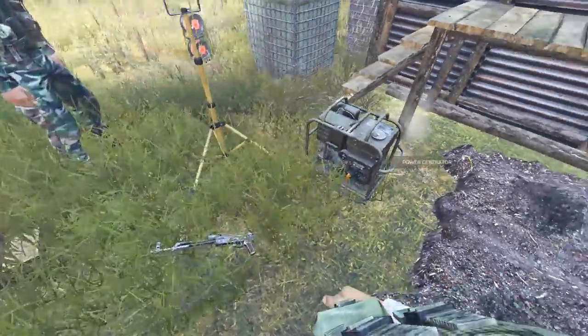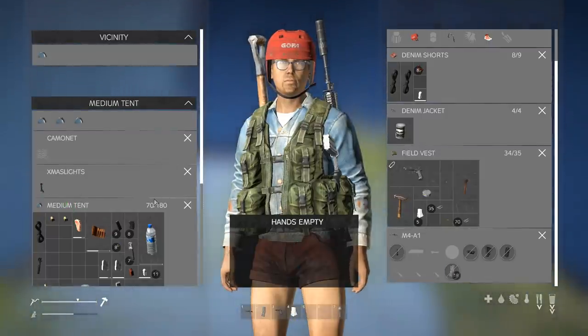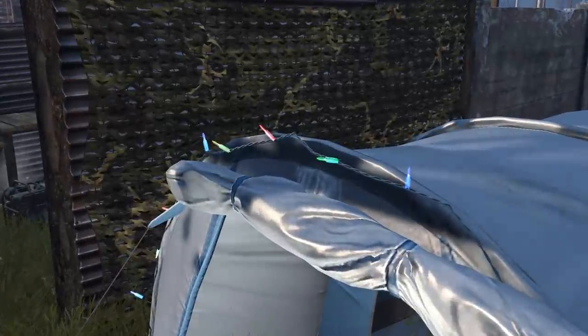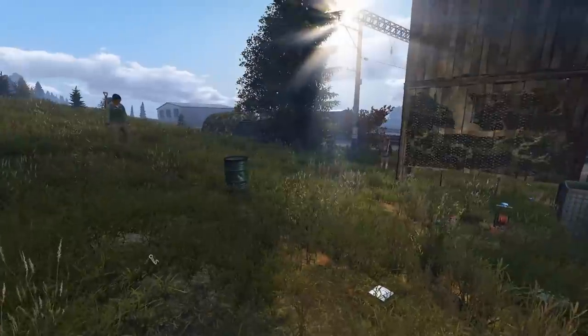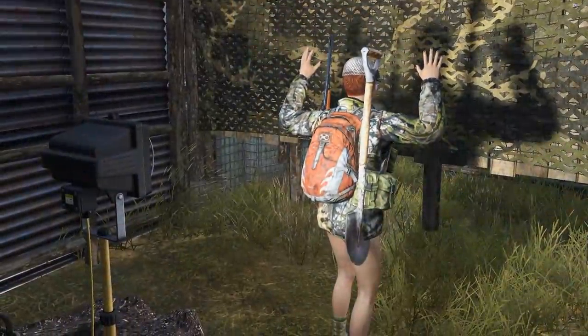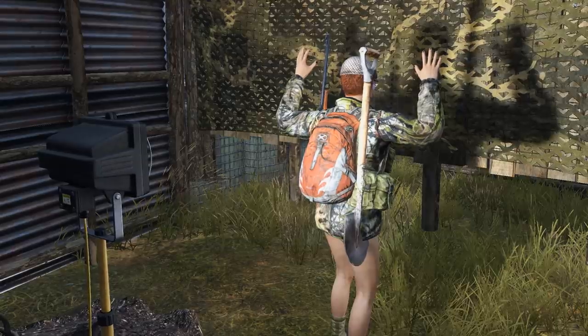We also got generators working with a spark plug, wired them up with a cable reel, two lights and Christmas lights on our tents as you can see here. We put up some mesh boxes and filled them with mud — keep in mind this was just for test purposes. We would obviously build our bases safer somewhere inland, not right on the coast next to freshspawns, and hopefully complete something much larger and safer with a lot of storage.